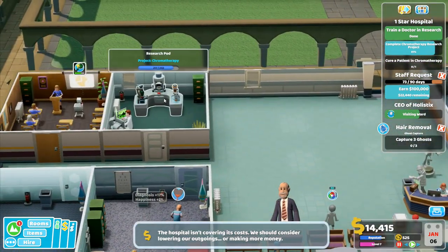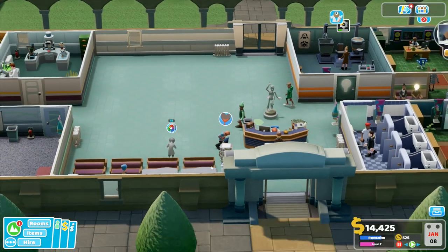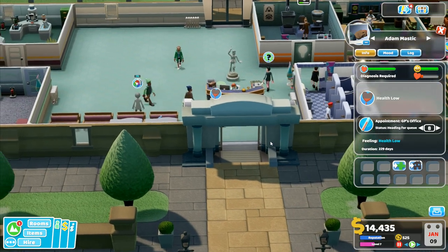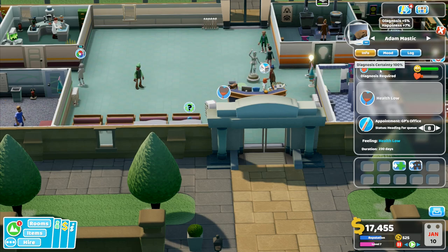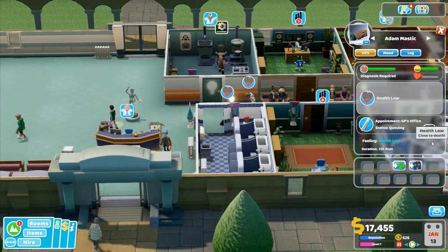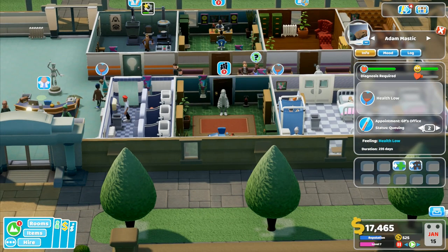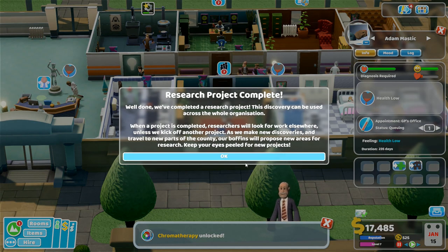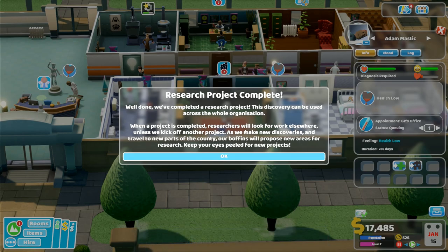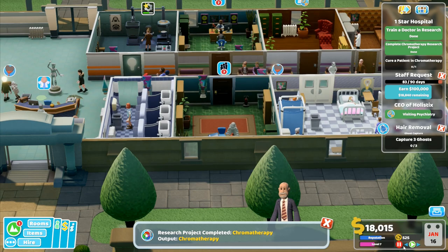I've got a lot of people here who want the chromotherapy - waiting on the research. We're at 217 now, getting very close. This person - health low, heading for queue, diagnosis required, health diagnosis certainty 100 percent. This person kind of needs to be jumped up the queue, close to death. Research project complete - chromotherapy unlocked! When project capacity reaches zero, researchers will look for work elsewhere unless we kick off another project. Our boffins have designed a chromotherapy machine - use it to cure Gray Anatomy.